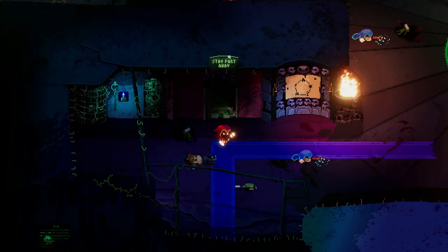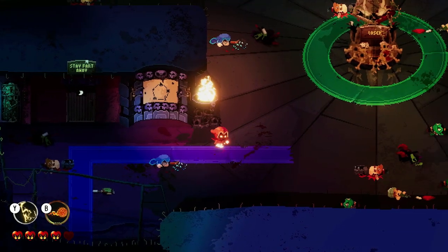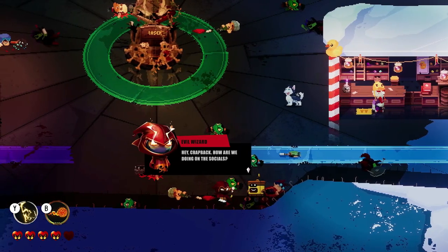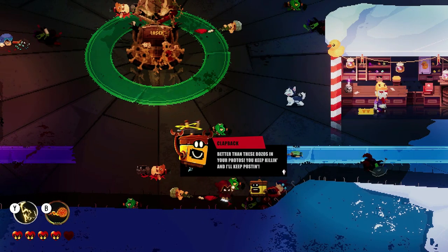If you don't know what Evil Wizard is, it's a top-down action RPG with Metroidvania elements where you play as a villain that was defeated when heroes stormed his castle and wrecked it. We had to rediscover our powers, kill heroes, fix up our castle, and get sweet revenge.